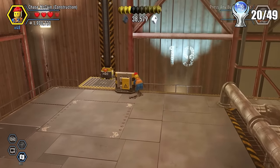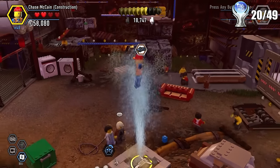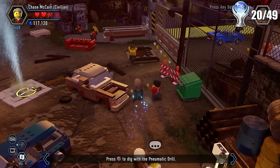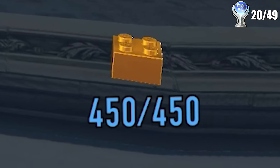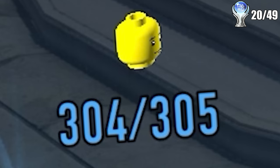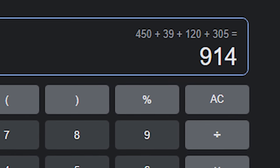Moving on to the second stage past the main story of LEGO City Undercover, it is of course time to do the cleanup. This is also the majority of the game's playtime, because there are 20 districts in the game which all have numerous collectibles. A grand total of 450 gold bricks, 39 red bricks, 120 vehicles, and 305 people — so overall we have to collect 914 collectibles on top of the main story. What a day.